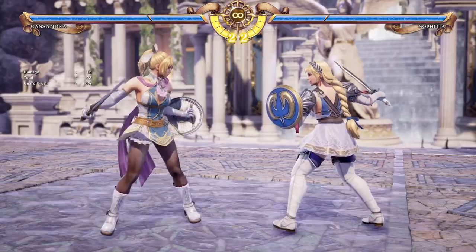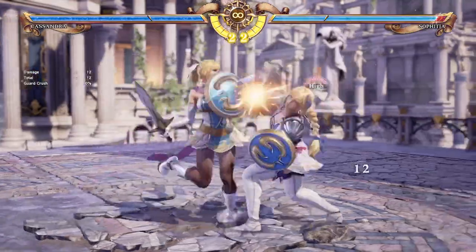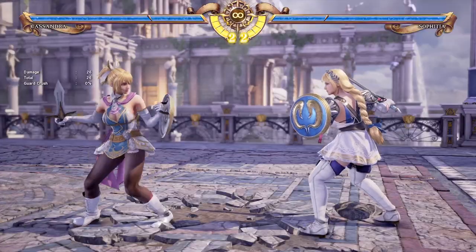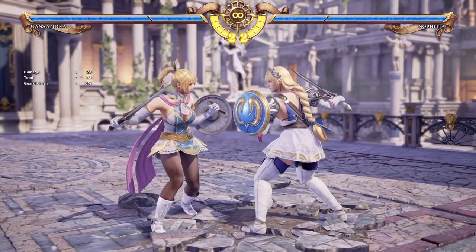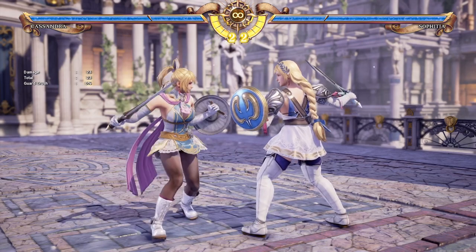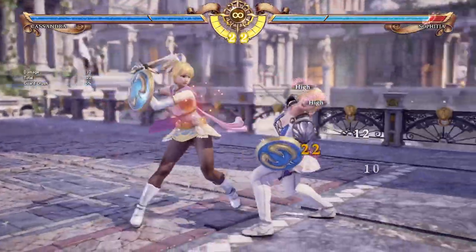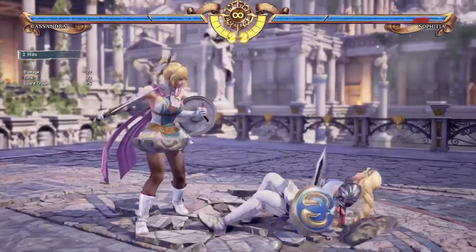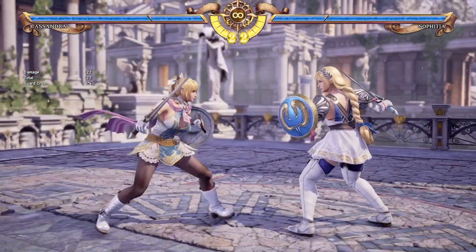If you want to get cheeky with Cassandra in close, just smack him with your shield — A6AA. You have to do the string reasonably quickly or you'll just get AAA. It is safe on block and does okay-ish damage if the full string hits. It is all highs, but it is safe and it ends up knocking down there. I do just prefer doing simple AAs, but you do get swag points when you smack down the opponent. Cassandra: all about the shield bashing and the booty.